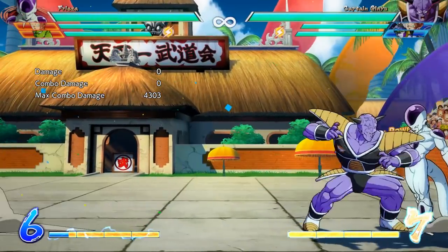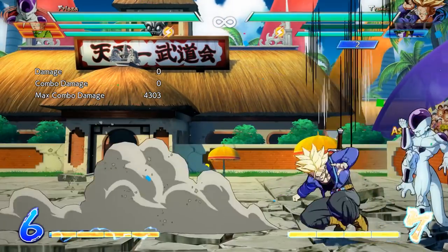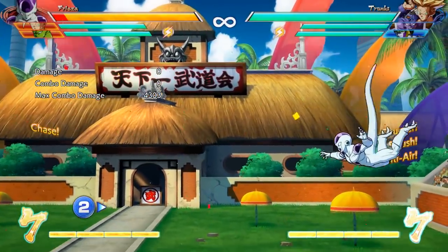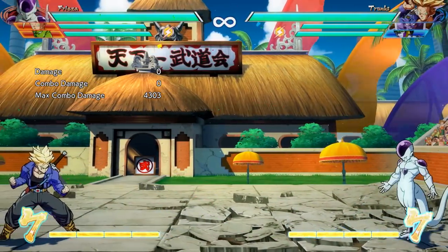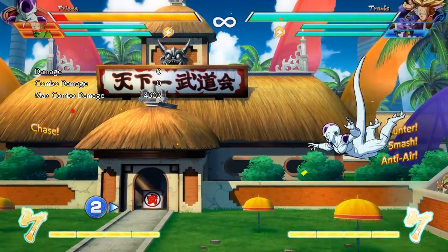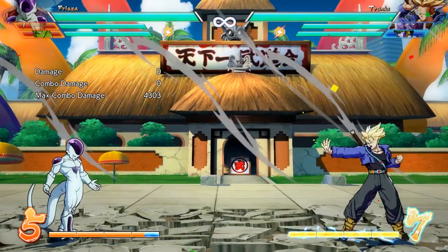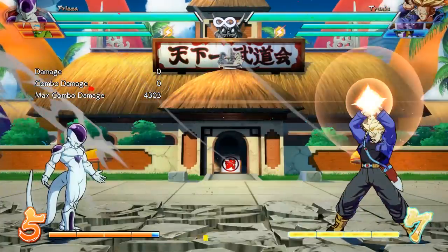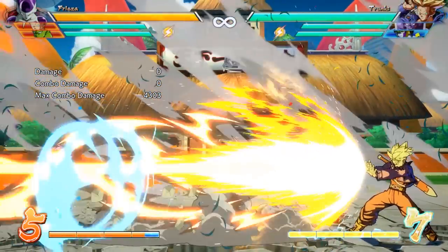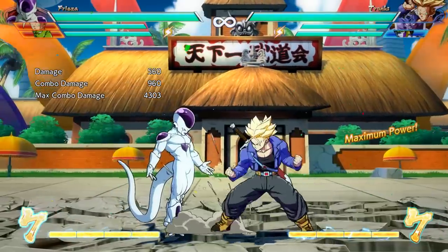Trunks also got some decent buffs. His standing special and jumping special — when the hitbox of these attacks disappears due to being Z reflected or super dashed through, you can now cancel into a special move after that, which is actually really good. My friend plays Trunks and whenever he throws one of those beam attacks out in neutral he always said it should work like a beam. Well now instead of just getting punished flat out, you can cancel into a down heavy, which forces your opponent into a bad situation and makes them respect it a little more.